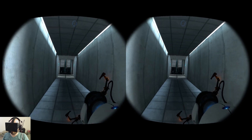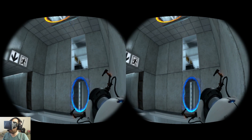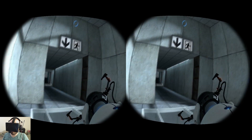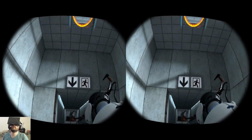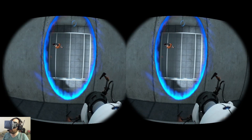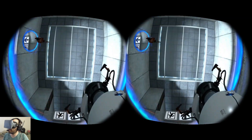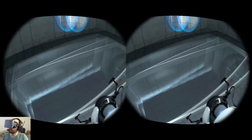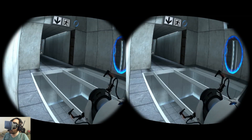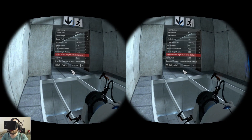Also, when you adjust the eye separation really far apart, it increases the 3D effect. When you adjust it smaller like this, it decreases the 3D effect, so it's not quite as dramatic. And when I walk through this portal, the top of the portal is like 5 feet over my head - I am little. With that, I am going to return to my original settings and continue the game.